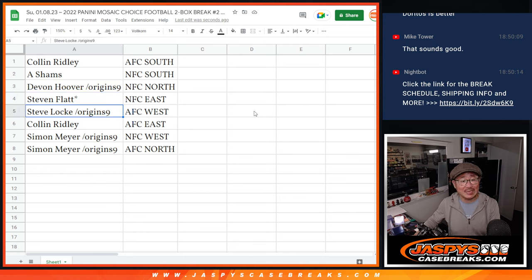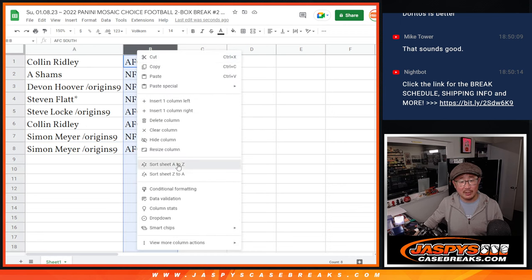Stephen Flatt, last spot mojo, NFC East. Steve Locke, AFC West. Colin with the AFC East. Simon with the NFC West. And the AFC North. Let's alphabetize these by division.